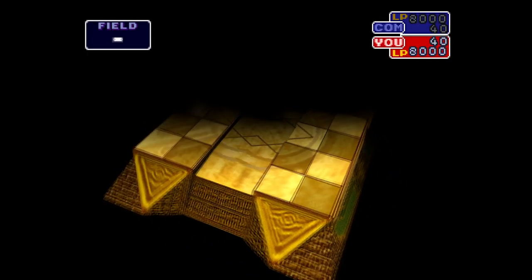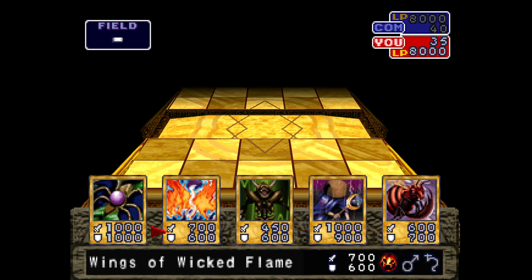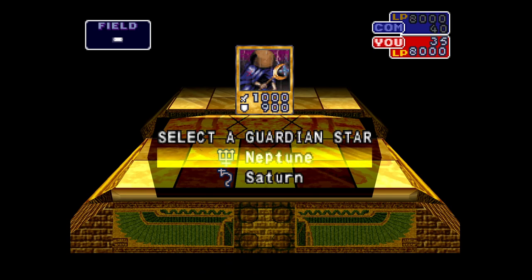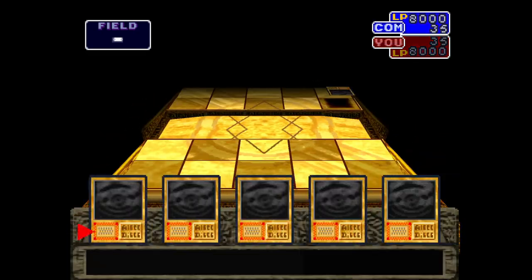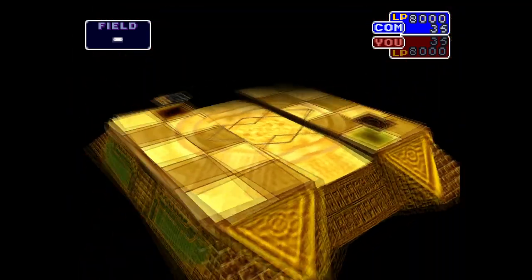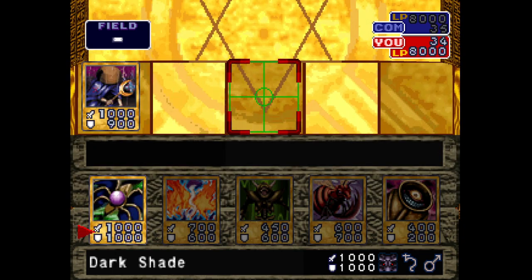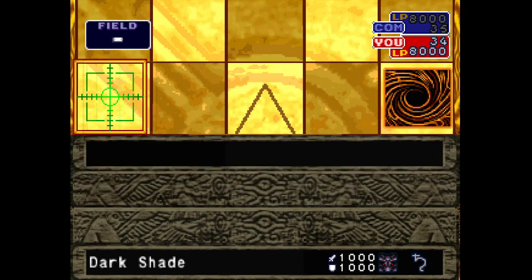I don't know yet how to fusion summon, but maybe we can figure that out while we're playing. I can already see some cool cards. At least for the beginning, let's just summon the strongest one we have. And our turn — since we can't attack on the first turn, she is putting a monster face down. Let's again go for the strongest monster we have and attack.